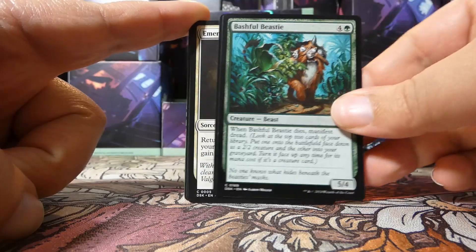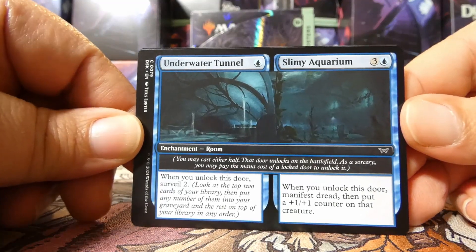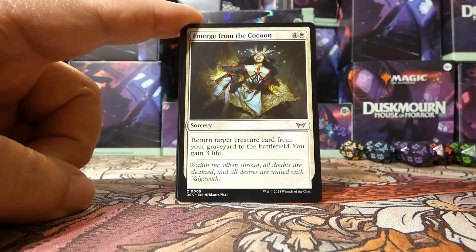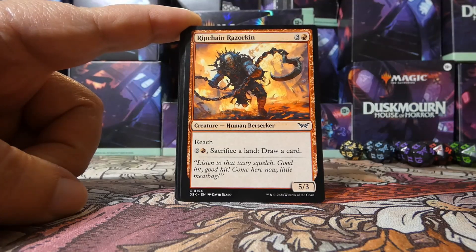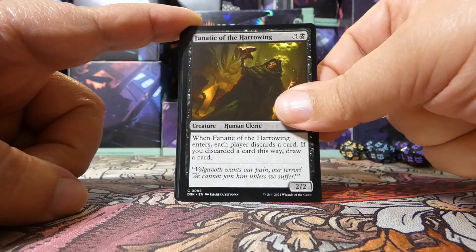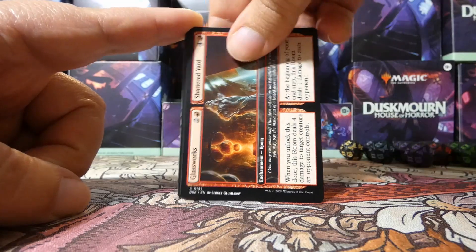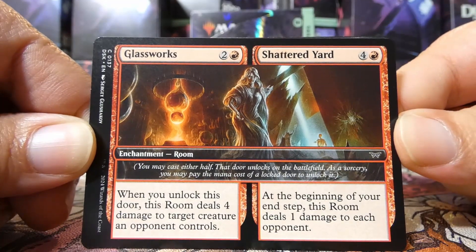We start with a Bashful Beastie. We have a room: Underwater Tunnel and Slimy Aquarium. The room deck — the blue-red room deck — can be very good if you can get it to work. I liked it quite a bit; we used it on stream a couple of weeks ago, it was a lot of fun. We have Emerge from the Cocoon, a Rip-Chain Razorkin, and Fanatic of the Harrowing. Another room speaking of the blue-red room deck: Glassworks and Shattered Yard.